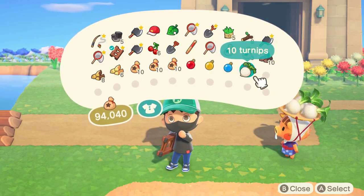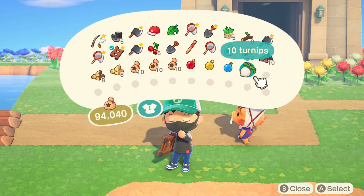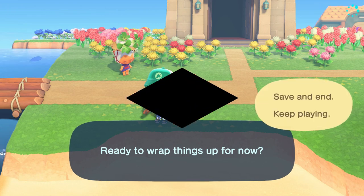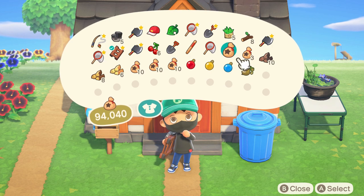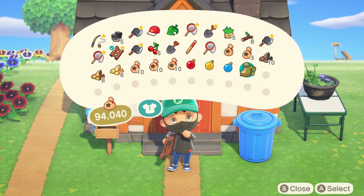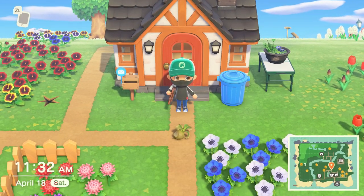Number two: absolutely do not time travel with turnips. If you time travel backwards they'll spoil, and if you time travel past the next Sunday they will definitely spoil. However, you can set your Nintendo Switch date to Sunday, buy turnips on your home island, and then travel to someone else's island to sell them — as long as that other person's island is not on Sunday.